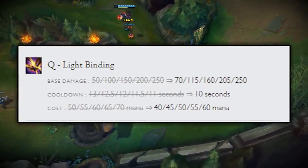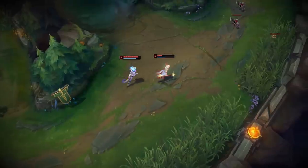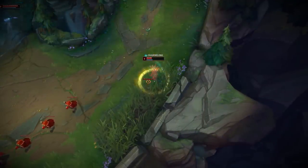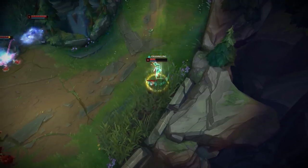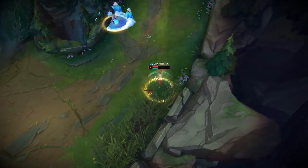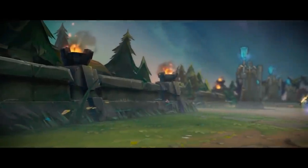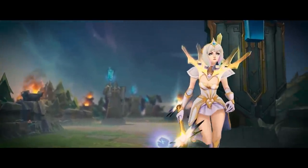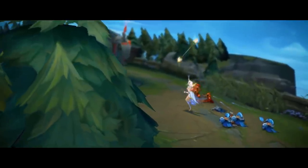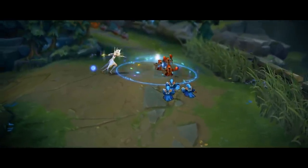Her Q got its level 1 base damage increased and its cooldown normalized to 10 seconds at all ranks. Her E was nerfed slightly in some ways but got its cooldown lowered per rank. What this meant for Lux is that maxing your W shield either first or second after your E became much more effective, because your Q no longer scaled its CDR down with additional ranks. Just the base damage went up, and they even buffed the level 1 base damage, so you weren't really penalized for only putting 1 point into it until level 13.